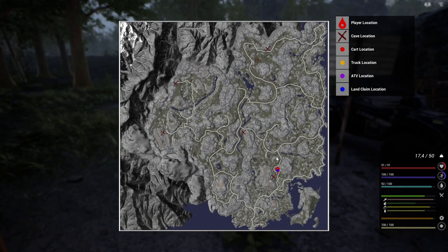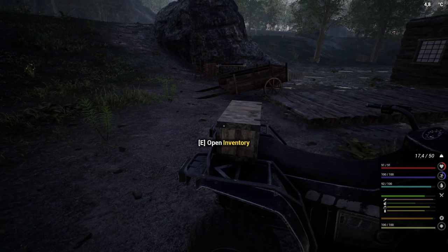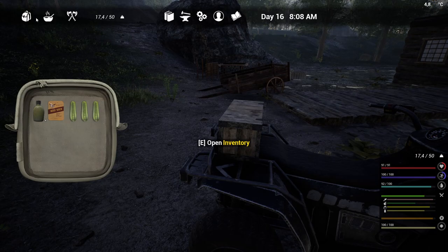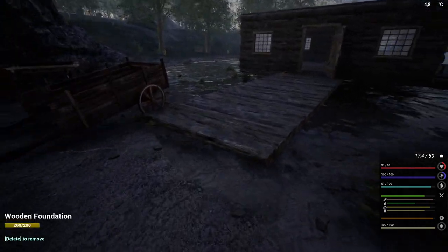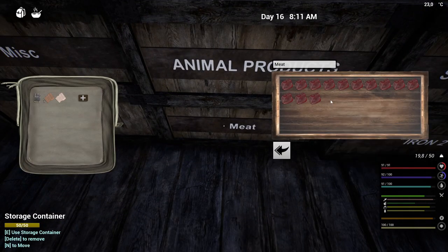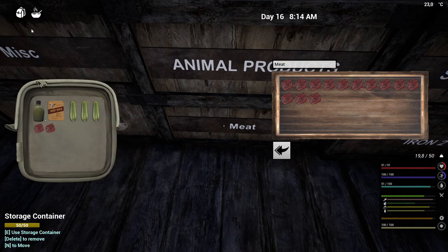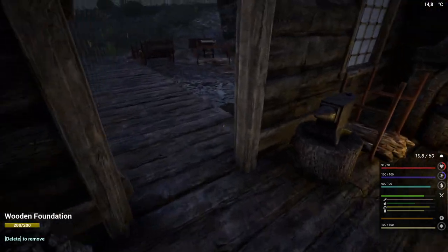I thought it was a frog but it's a stone. In the last episode we went to this area — let's take the quad bike and go to this area and see what we can find. I've got a little bit of fuel. I've got some cucumbers, let me take some food with me. I do have some food with me and a full canister of water.